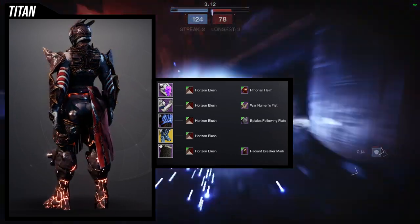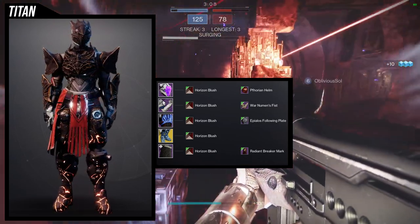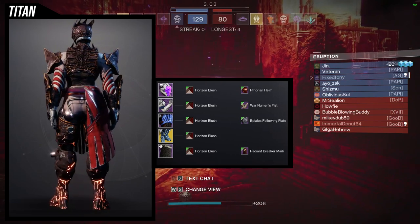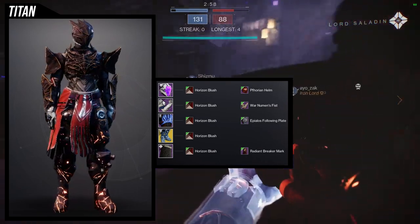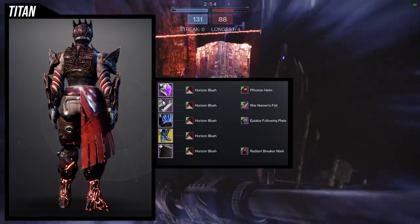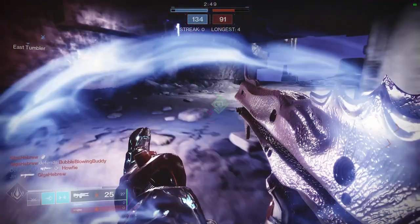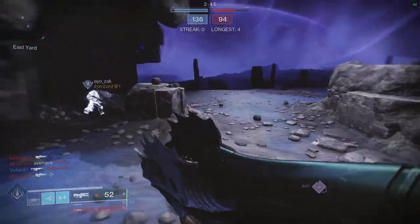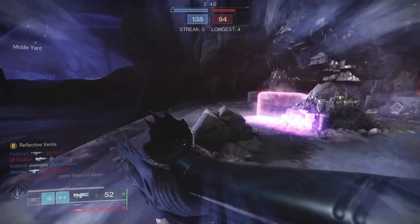For the arms, War Newman's Fist is a great piece and I've been using it a lot — I'm glad I got it. For the mark, Radiant Breaker Mark, because I want a little more fire in the solar-inspired set — it has fire coming out of the mark which looks really cool. This is probably the better set, but I think most people will use the arc one since arc is the superior aggressive subclass right now.